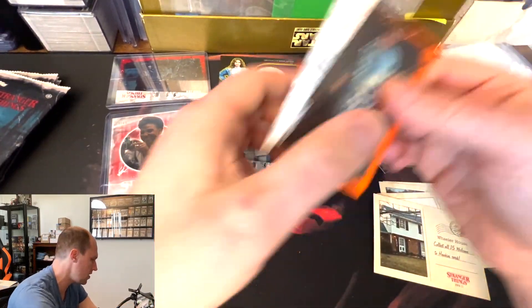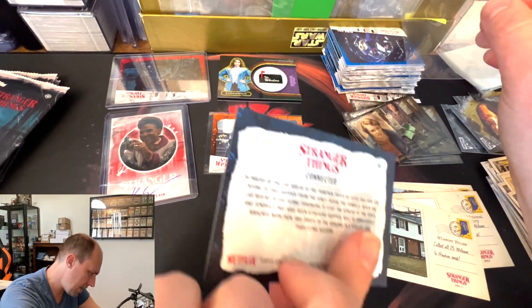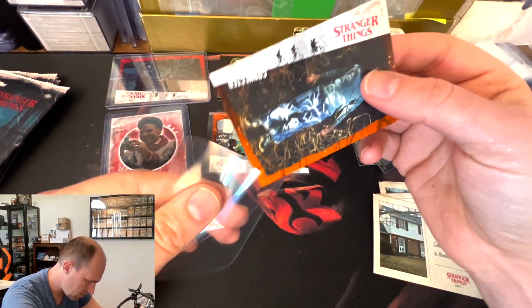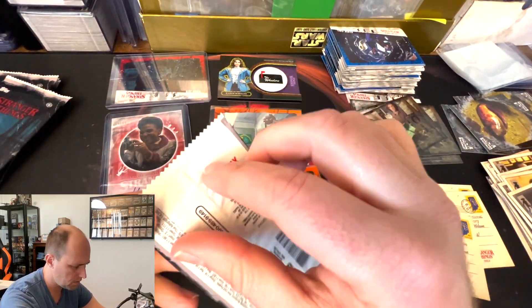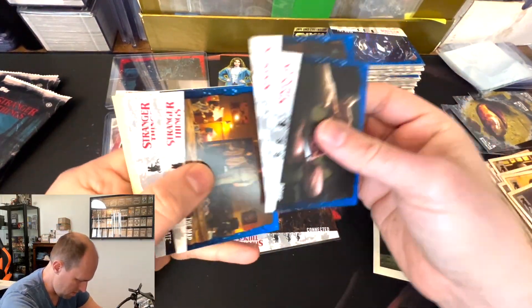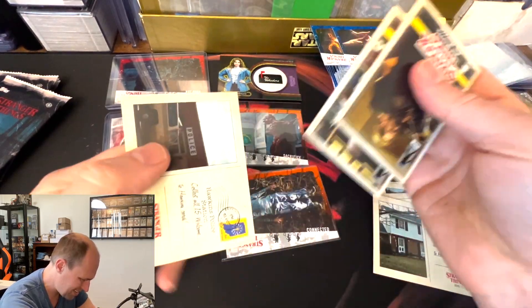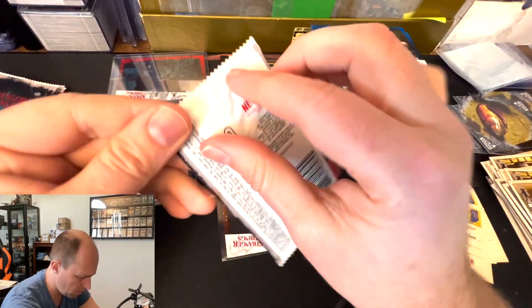Here's our fifth one. This is Connected — 99 out of 99, number 59. So this is the Omega for this, which is kind of cool. We're looking for one more numbered card here, one more hit. We got four unopened packs.